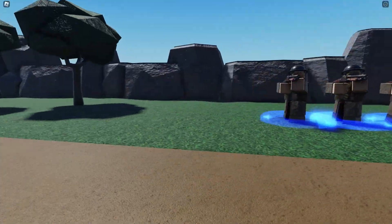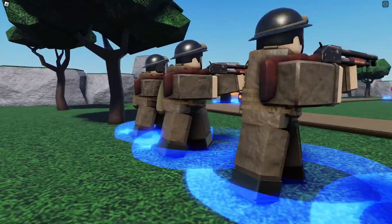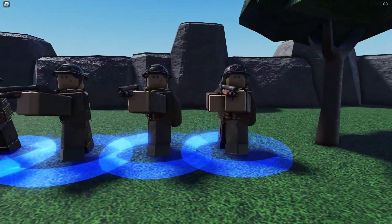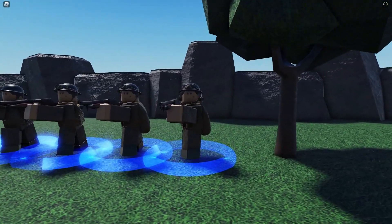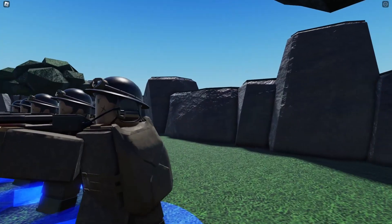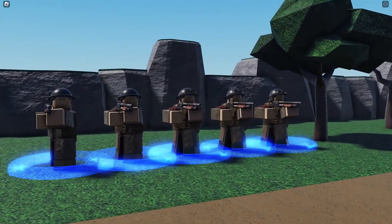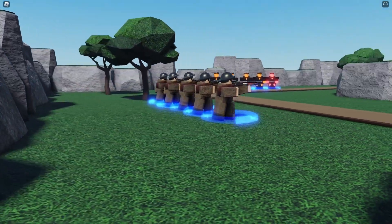At max level he gains more detail — I thought his backpack was upgraded but it's not. He gains more detail in general. This skin is quite cool in my opinion, not that bad. The back side of the skin has headphones, by the way. Shotgunners can only use this tower, in my opinion. Here's the back.